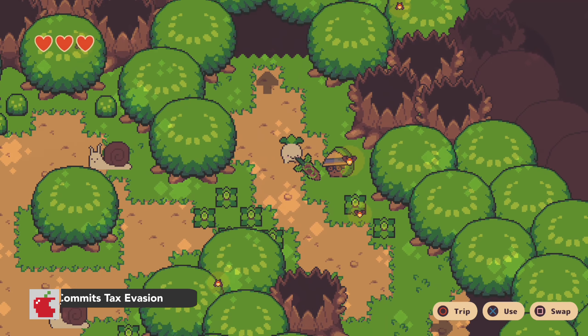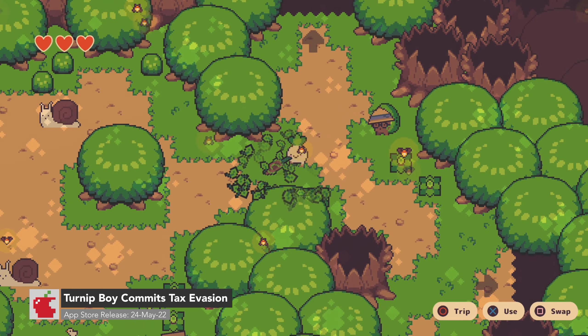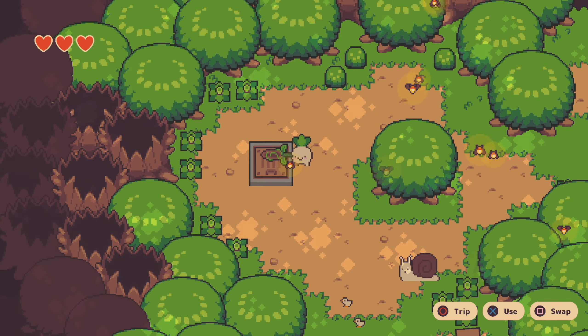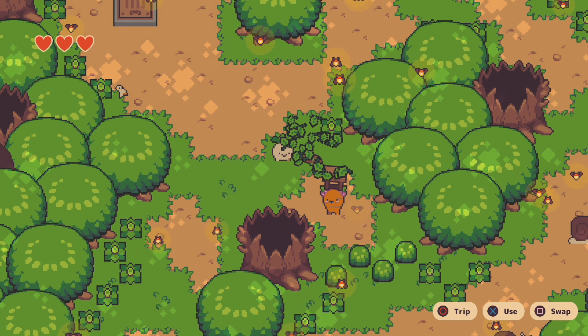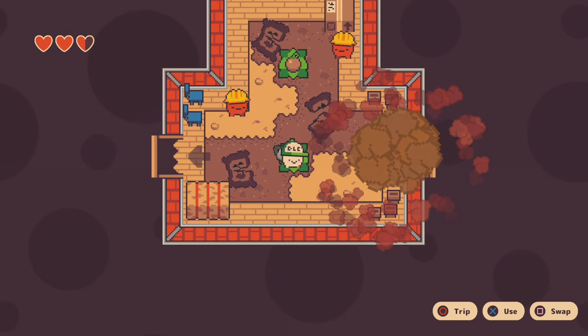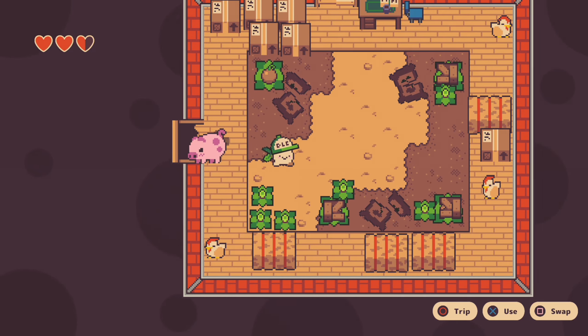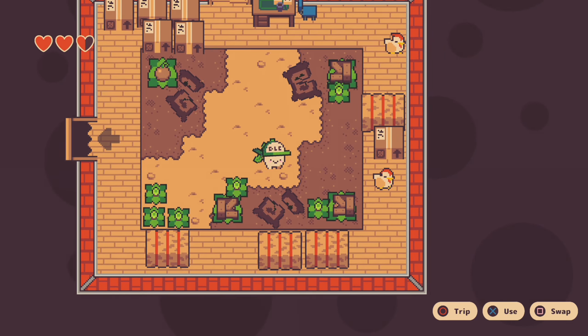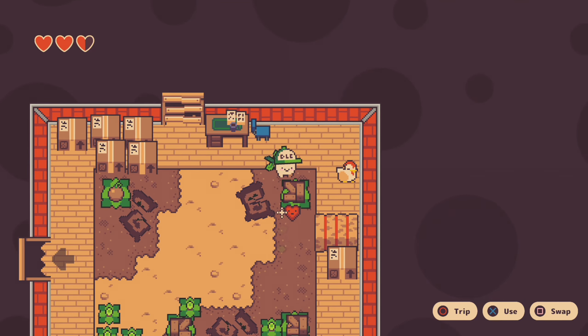Number 10, we have Turnip Boy Commits Tax Evasion. In this 2D action game, you play as a turnip who failed to pay taxes and has been evicted from home. Now he is wanted for a crazy $1 reward. Players must go on a quest to pay back your debt. Do this by solving puzzles, dealing with different foes, and grow and harvest plants to aid you. Don't forget to rip up your tax documents to erase your paper trail, and potentially destroy the government.